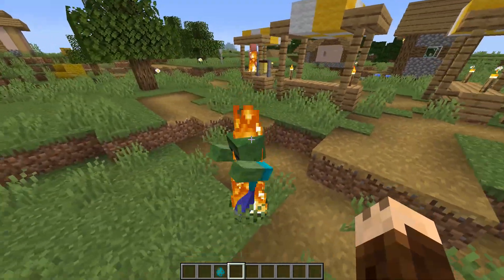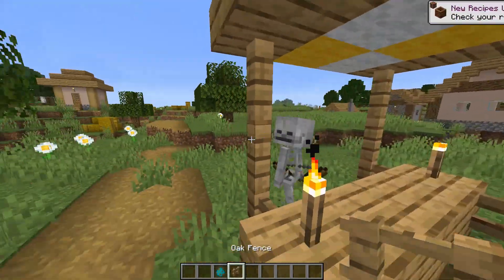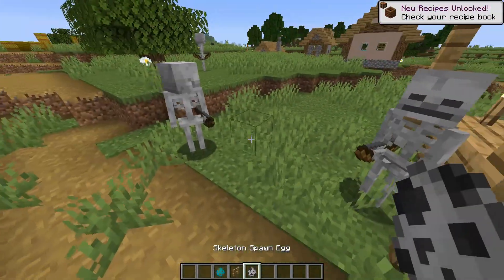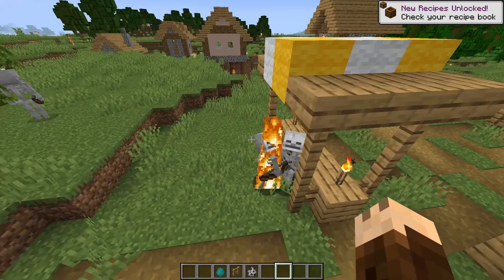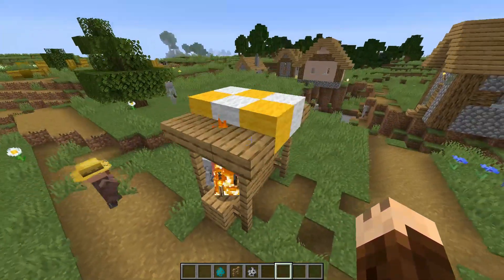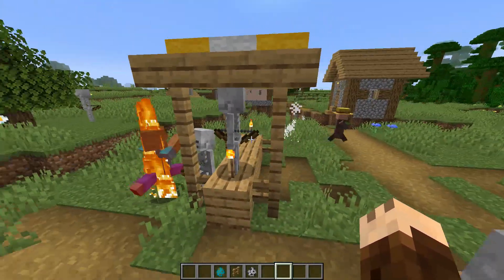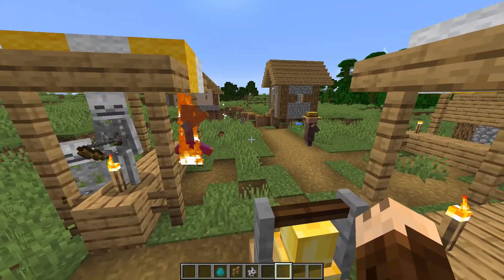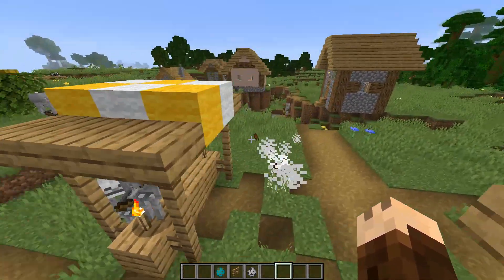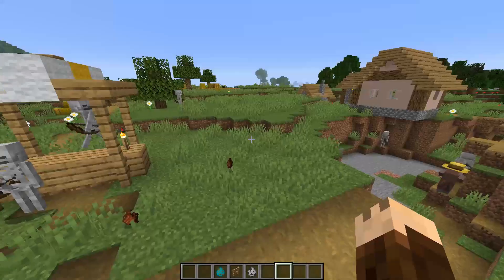We also had a problem with zombies, skeletons, and all other hostile mobs — they didn't despawn when they were over 128 blocks away from the player, which led to a lot of lag because the client was always loading these mobs and they were trying to pathfind.